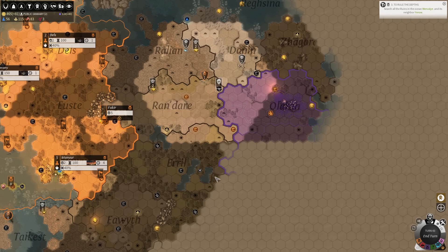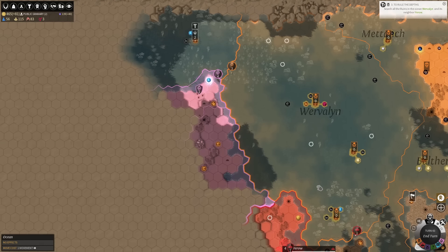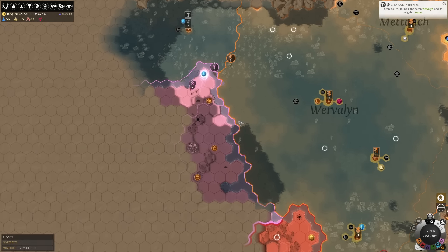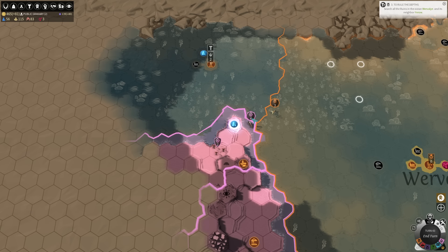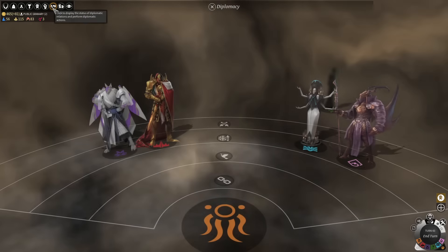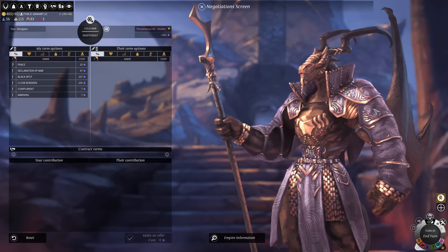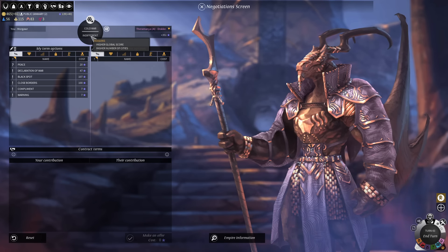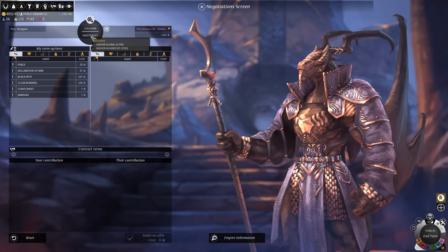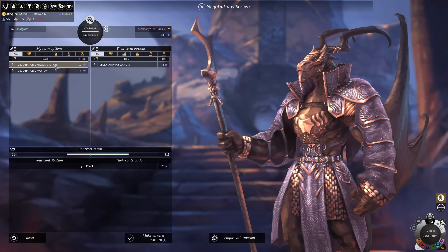Now that we have our Diplomat's Manse, it might be worth trying to negotiate peace. We're going to have a much easier time exploring these northern oceans if Pink can't attack us. Let's go chat with Pink. The Drakken are diplomatically inclined in the first place. They are currently indifferent to us — they don't feel like we're a threat and we're not competing for land at all. So let's see how they feel about peace.